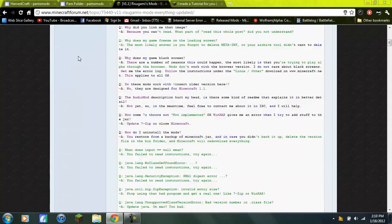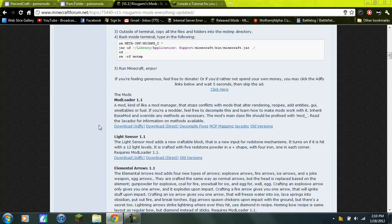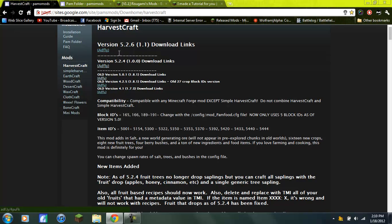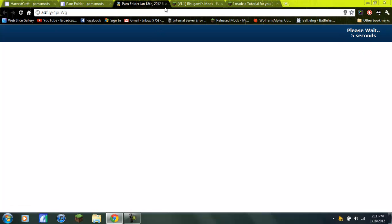I'll put all the links in the description as usual. You're going to need Ragami's mod, ModLoader, then you're going to need Forge, and then you're going to need Harvestcraft and her folder. Download the main Harvestcraft file, then download the Pam folder via AdFly — wait for the timer, then download it from MediaFire.